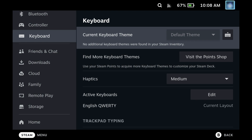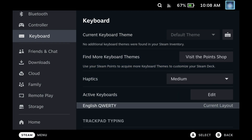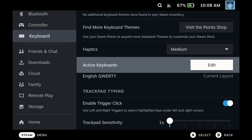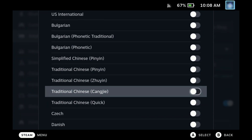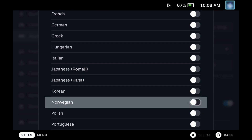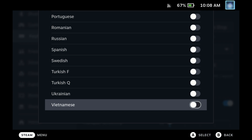The keyboard has had a whole host of updates, now supporting Chinese, Japanese, Korean, and a few other keyboards. They've also added iBus support for desktop mode keyboards, and supposedly fixed some desktop issues around the keyboard showing — we'll be testing that out over time to see whether the Steam keyboard actually pops up.